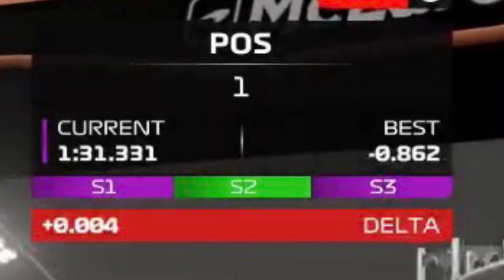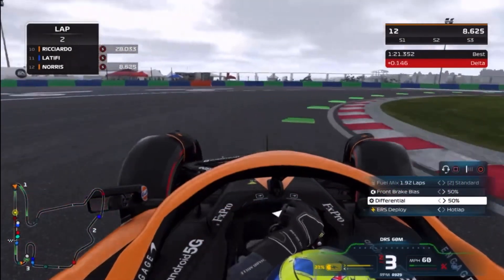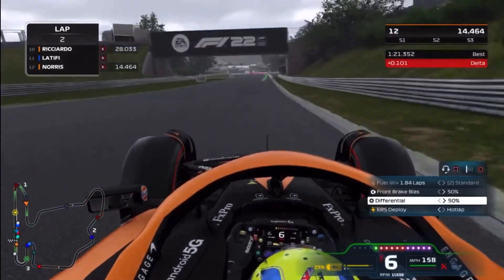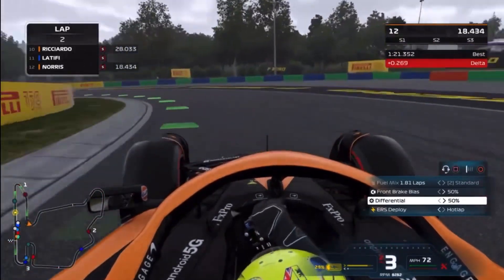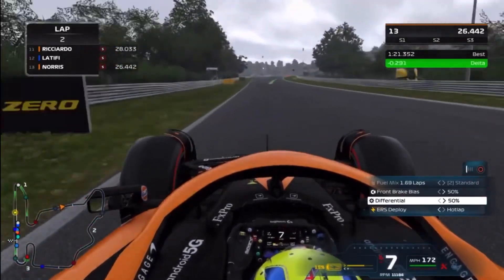If you remember back to F1 2021, we used to have this little indicator that showed your sector times, and it would go purple, green, or red depending on how quick your sector was. For some reason that got removed in F1 2022, but I can happily confirm that it has been re-added in the latest patch, which is really cool.